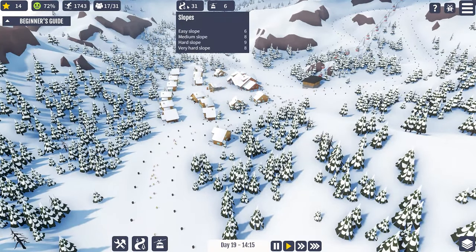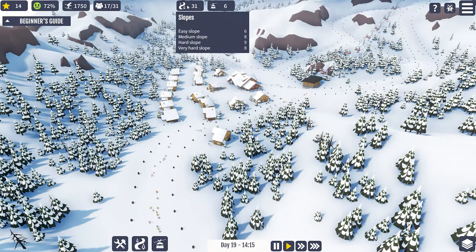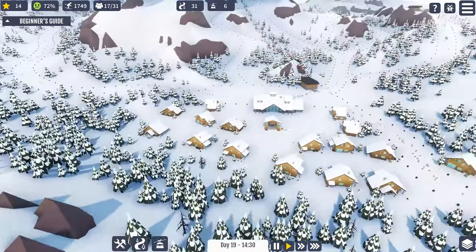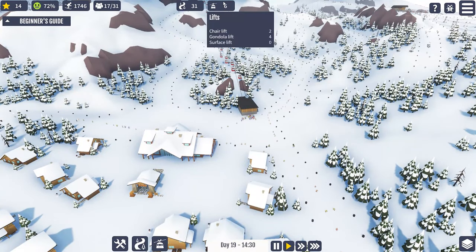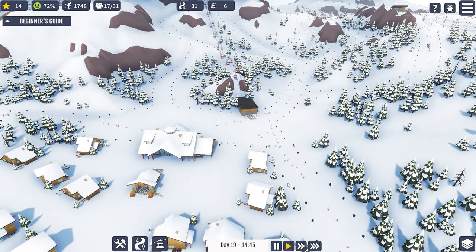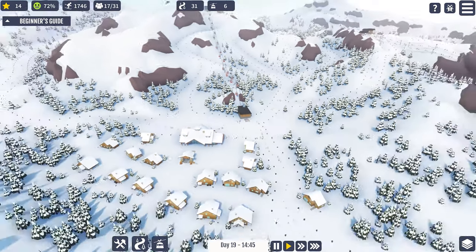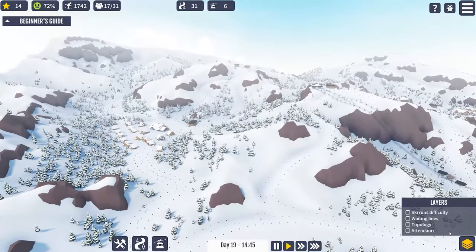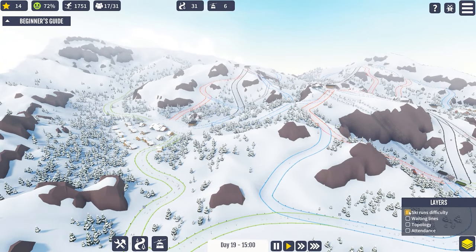At the moment we have 31 pistes: six easy ones, eight blue, nine red, and eight black. And six lifts — two chair lifts, the problem area, and four gondola lifts. I think we're doing quite all right and it's pretty well balanced, other than the waiting time there.